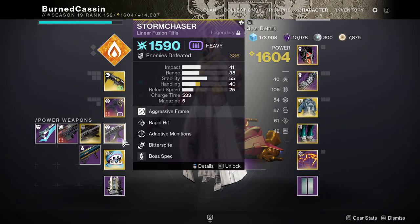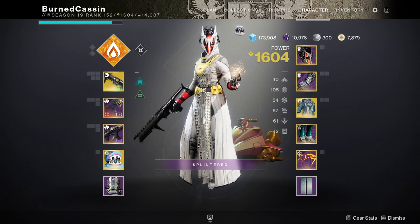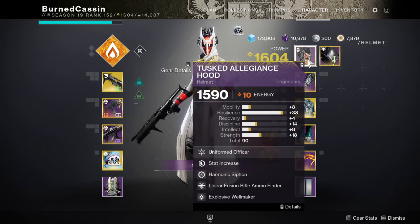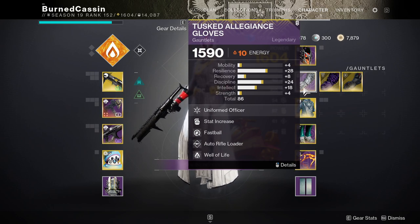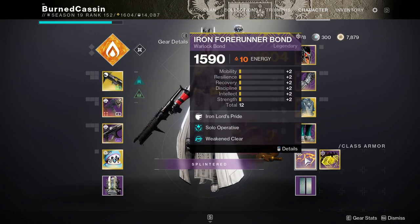For the final weapon slot, any linear fusion works - you will be swapping to a rocket launcher later, but any of them will do. In terms of armor, you want 100 Resilience - everybody knows this. That 40% damage reduction is insane; you'd be crazy to attempt this without it. The mods are built around a grenade build. The auto rifle loader is optional but useful, and the other non-negotiable is Solo Operative.